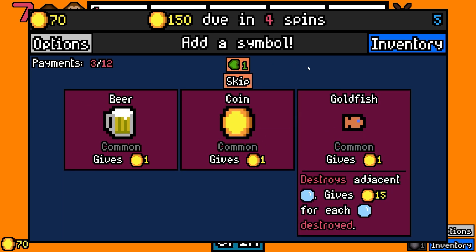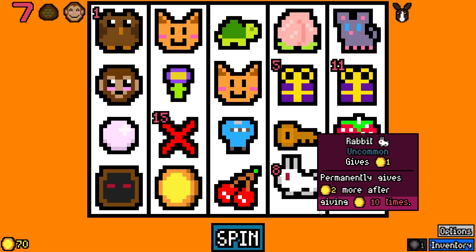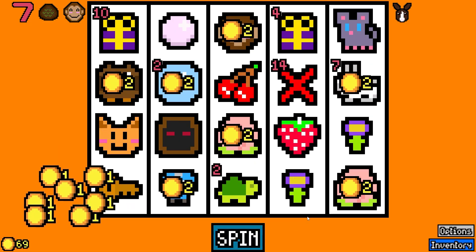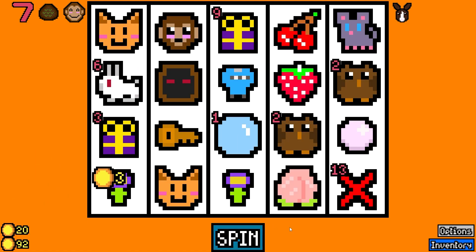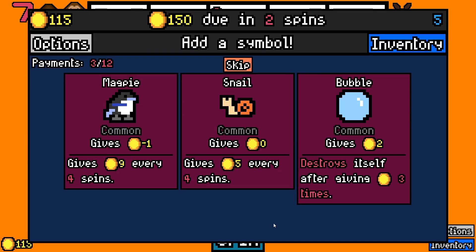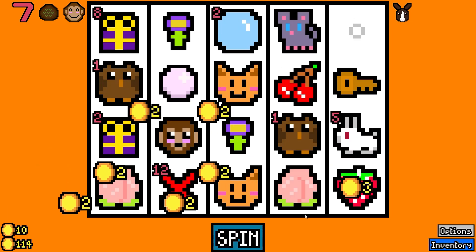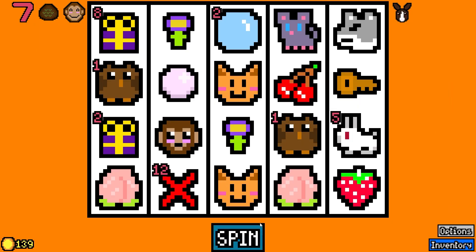Here's where I re-roll it. I think I re-roll again. Damn. Let's take the bubble because that'll get destroyed — I think we need to start thinning it out a little bit. Let's get rid of the coin. Another owl? Sure. A little worried — we got 150 bucks, two spins. We're going to just barely make it, looks like. We'll take a wolf.